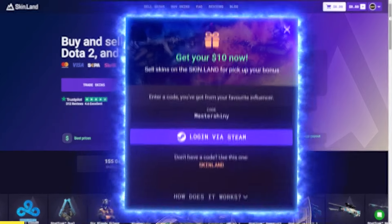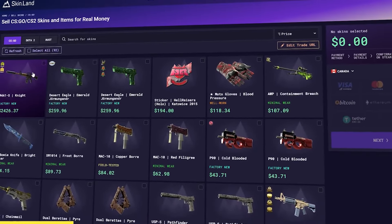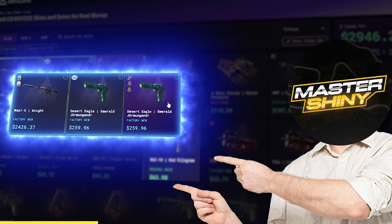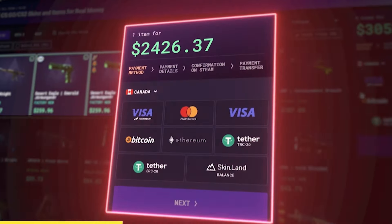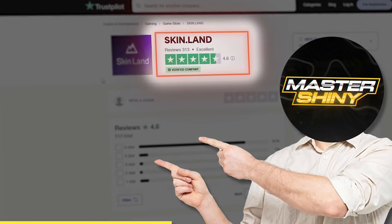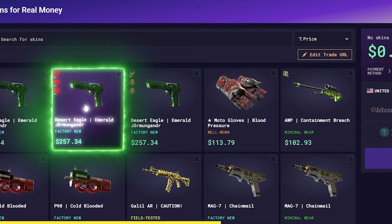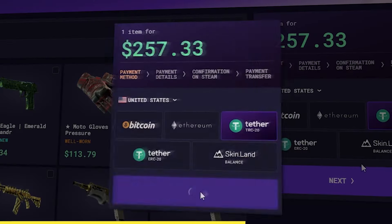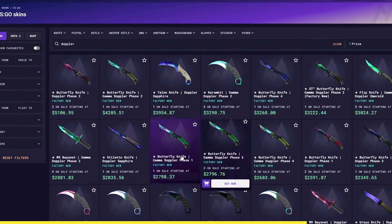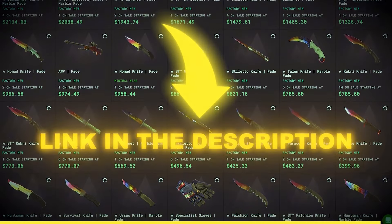Skinland is today's sponsor, and they're giving you a $10 bonus with code MasterShiny just to try them out. They're my go-to selling spot with the highest rate for sellers and it's super easy to use. They're currently the best option, paying over 100% when you use that $10 bonus. They're super trusted — it took me just about two minutes to get my over $200 from an Emerald Drum and Gander. They've got tons of different payout options and a super low-fee buyer's marketplace with deals cheaper than Steam. This deal won't last forever, so check them out today with that top link in the description.